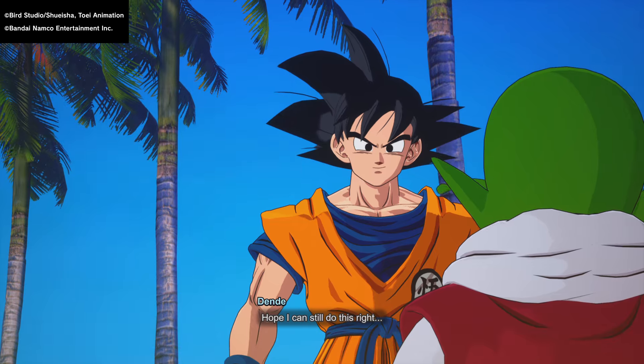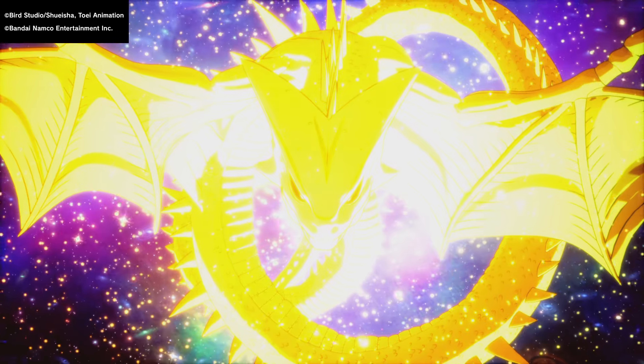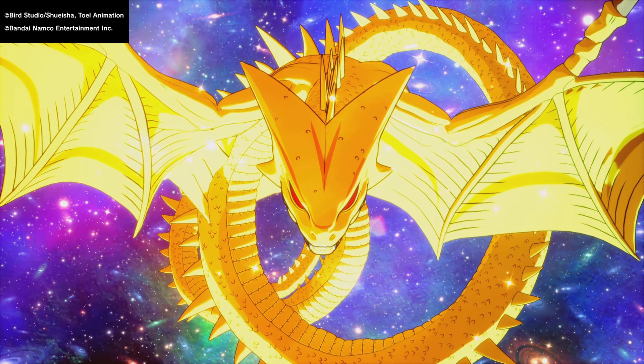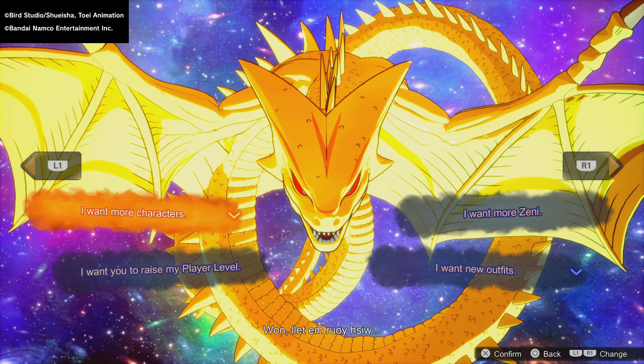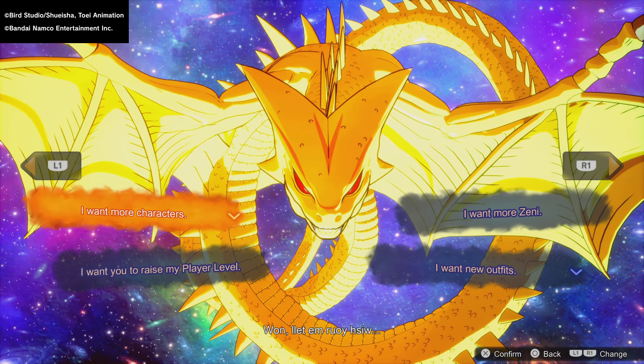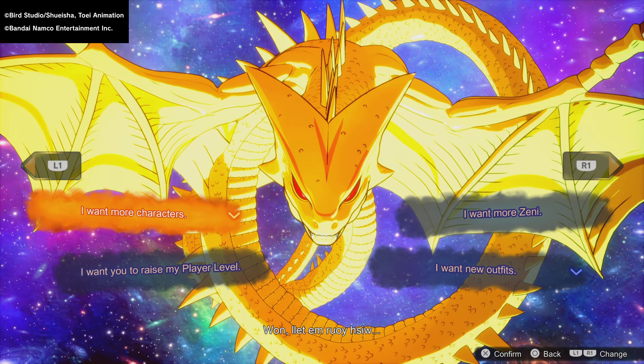For Super Shenron, I do have the dragon balls so we can go ahead and summon him. The animation looks different as well, obviously — there is the golden dragon.